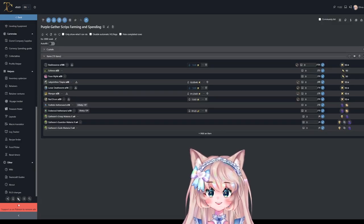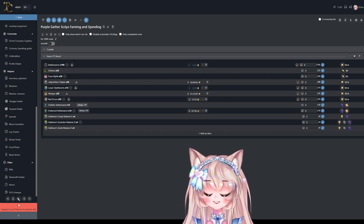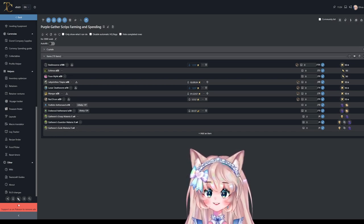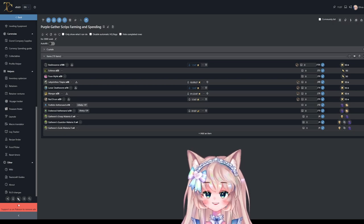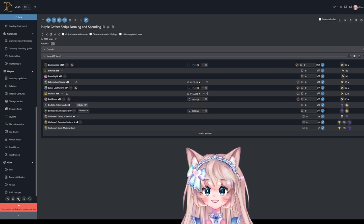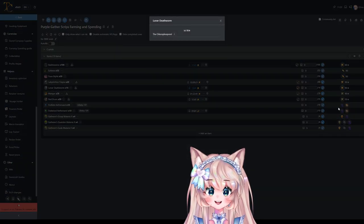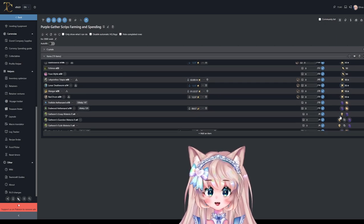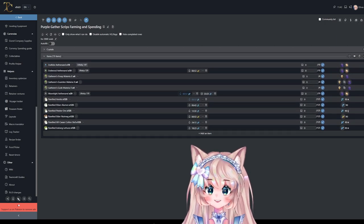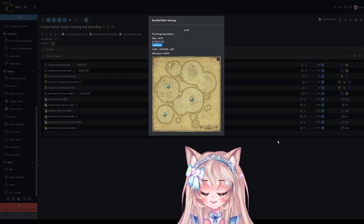Next up are scripts, and you really can't go wrong with these — you will always make money because usually it's materia and people will always need materia. Starting with purple gather scripts: farming and spending. Team Craft is great because it shows you exactly where to get these items, what bait you need, what weather, and so on. It covers Fisher, Miner, and Botanist — scroll down for Botanist so you can see where and when you can gather.